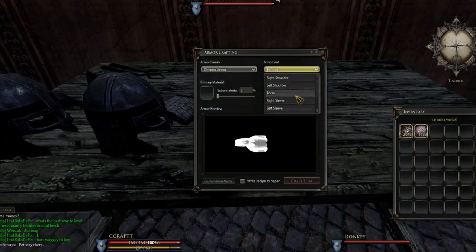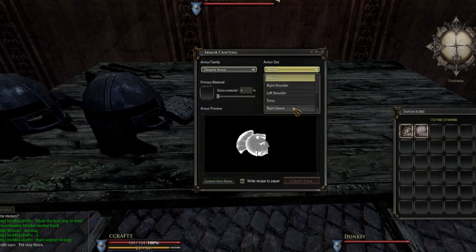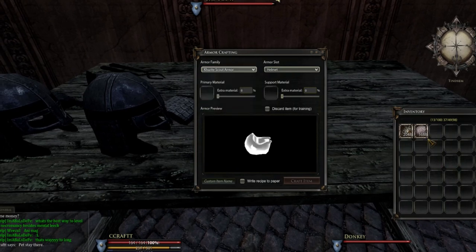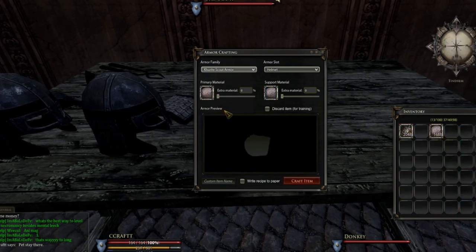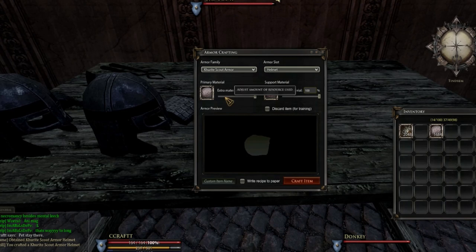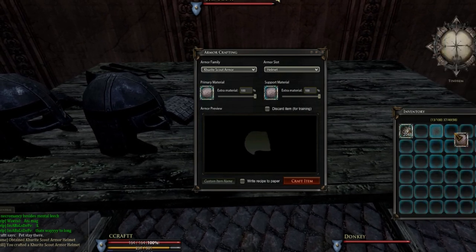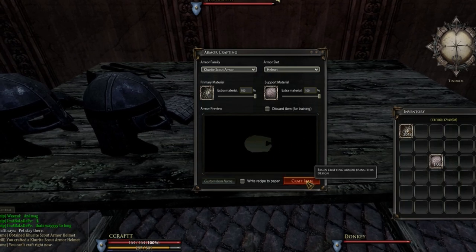In the crafting interface, the top left is where you pick the armor style and the top right is where you pick the piece — there are 10 different pieces per armor set. For a light armor, let's go with scout armor. Since it's a light armor, silk works as both the backing and the primary material. Put silk in, push it up to 100 for max materials, and craft — we made a hood. All light armors use only the backing material. If I try to put horn scale in, it won't work — it says you can't craft.